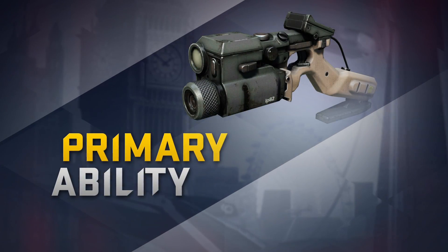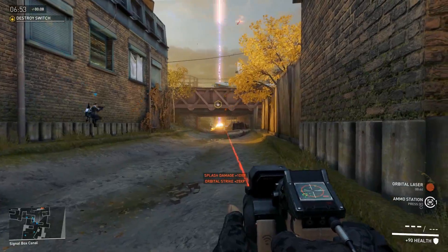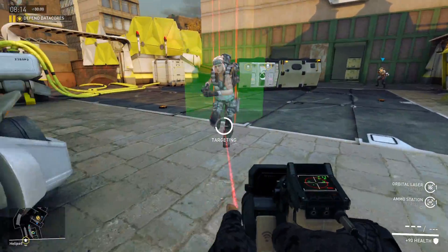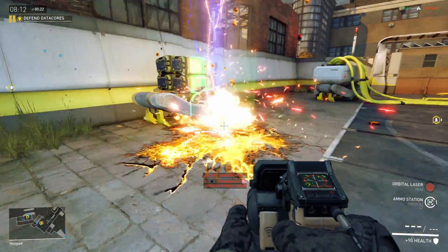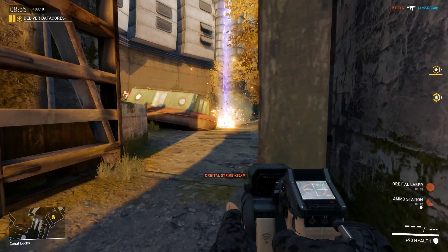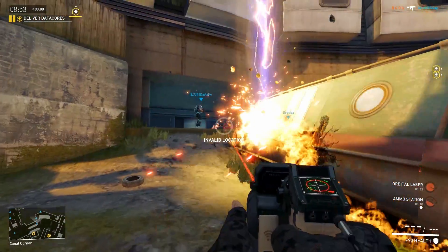Kira controls a beam of death. Using her targeting device she is able to direct a highly focused beam that deals massive damage over time, decimating anything it touches. Banzai! Once locked on, the laser fires. Kira can then redirect it to chase down fleeing enemies and cause maximum damage. Too bad, so sad.